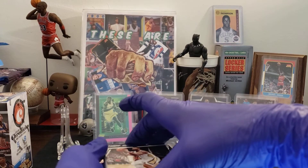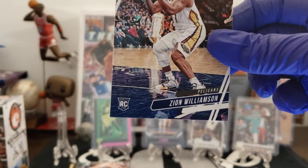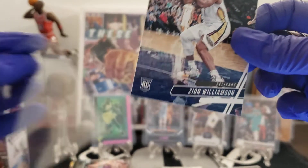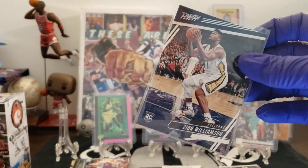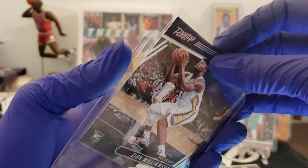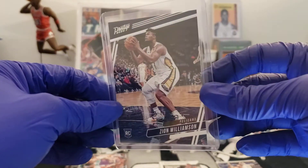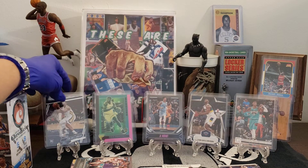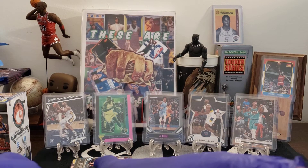Back into it. Up next — Zion Williamson! What is going on? One off three! Zion Williamson Prestige. The Lord is good. That's three Zions in this blaster box. Just hope the second blaster is just as good. All we can do is hope, folks. And hope floats.